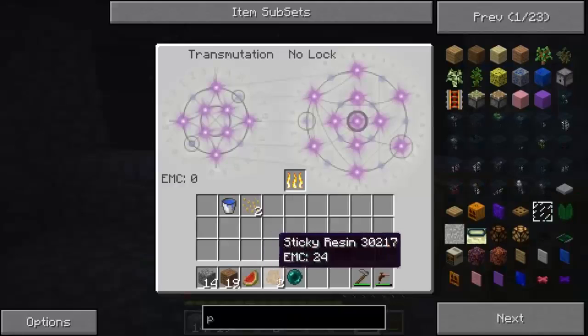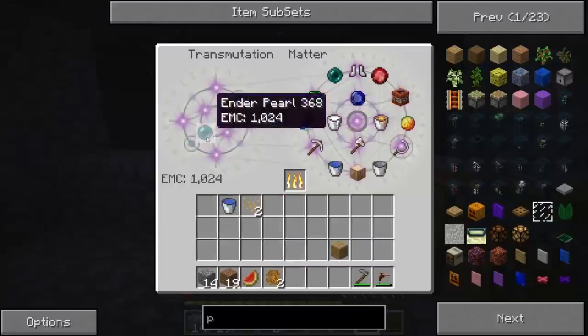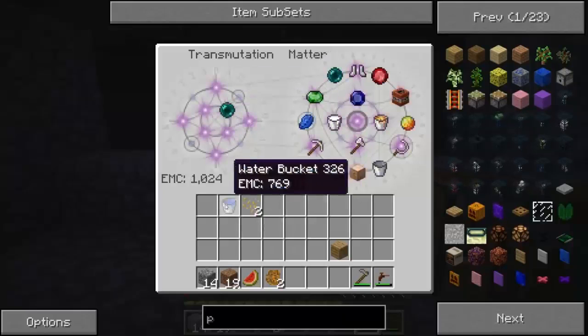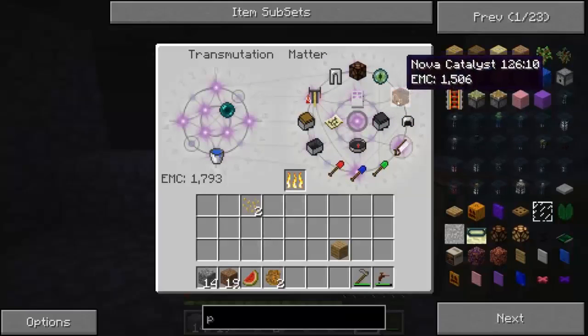Whoa, the EMC is 1000! Oh my goodness. How about we put in an Ender barrel — get an Ender barrel out. Yeah, I don't know what this does. I think that keeps it in there, so you can basically... is it? Oh damn, we don't want to get that.